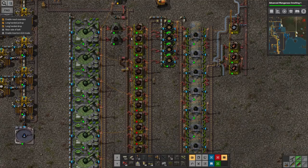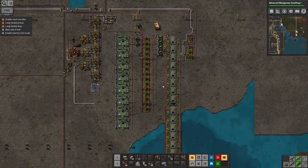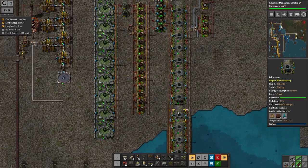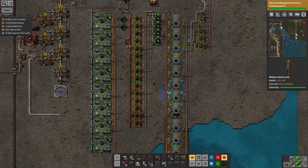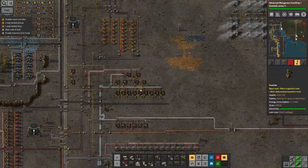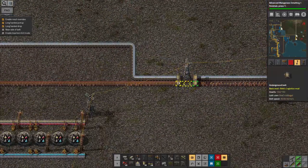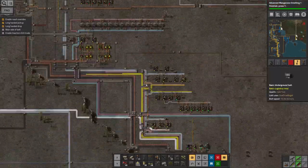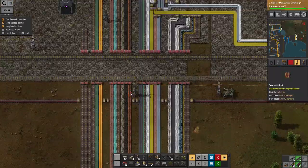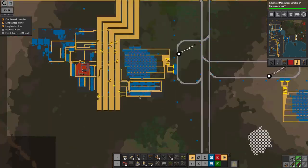Looking at this, the limiting factor along here at least is the amount of mud coming in to be made into soil, but looking down here these seem to be keeping up reasonably happily, so I don't think I actually have a problem with that at the moment. The wood has built up all the way back on one side of the belt and up to about here on the other side, so we are definitely producing wood faster than it's being used up. I'm quite happy with this and I'm just going to leave that running as it is.